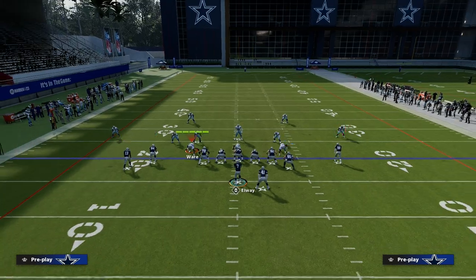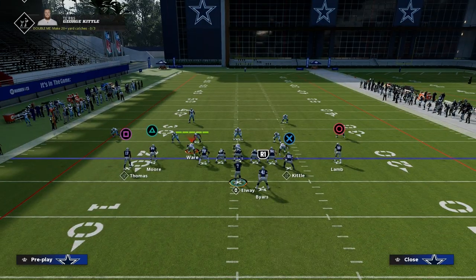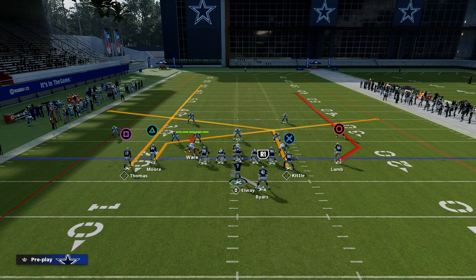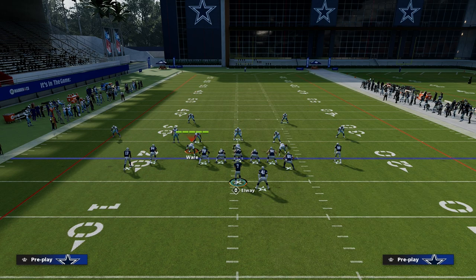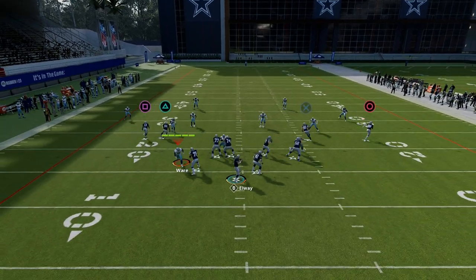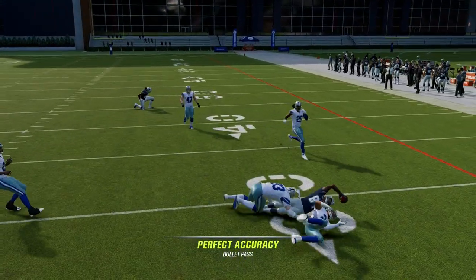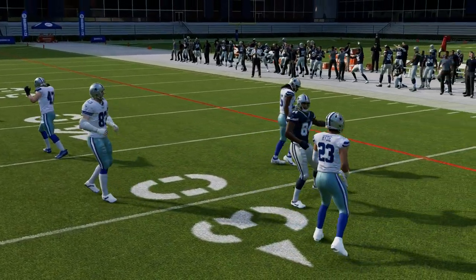What we're going to do is take the tight end and put him on a post, take that slot receiver Herman Moore and put him on a slant, and then streak our left receiver. I also like to block my running back when I run this play. If they go to any kind of zone, you have this shallow cross concept over the middle of the field.